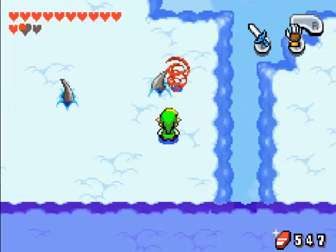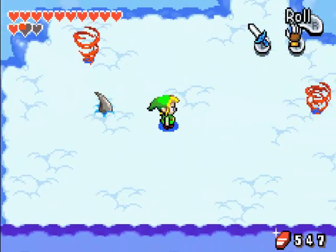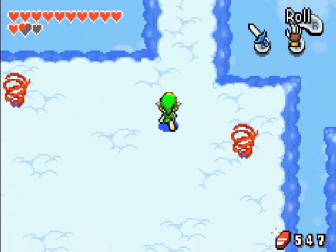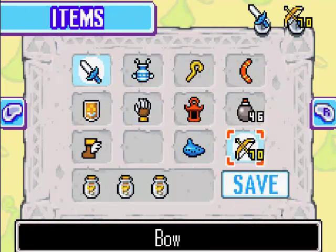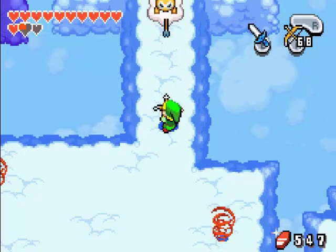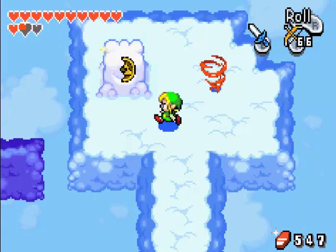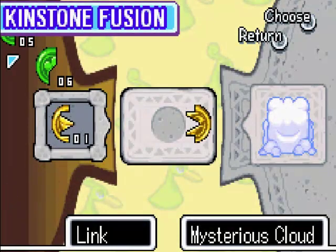I'll kill them anyways. These things are a pain to hit. Just jump off - that makes it better. I'm actually going to shoot the cloud thing. Look, another cloud to do kinstone fusion with.